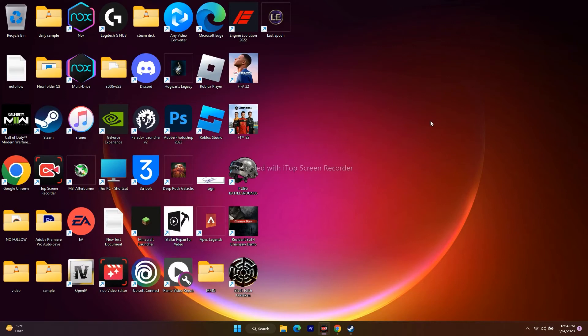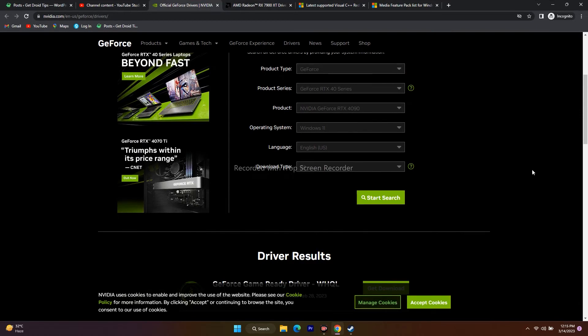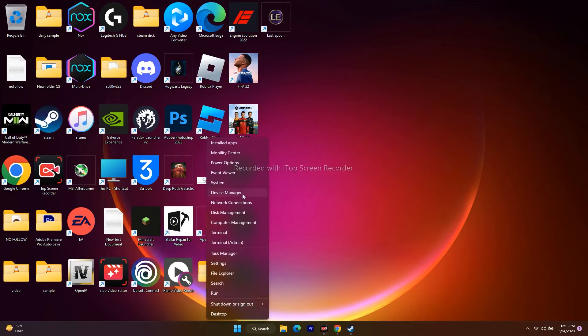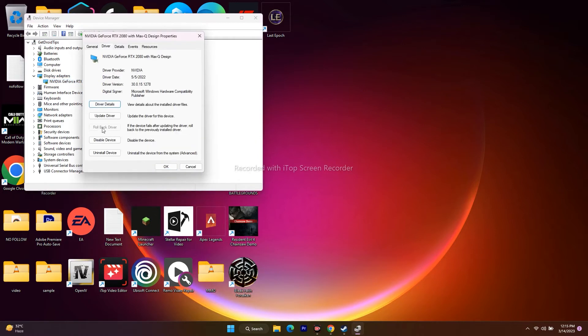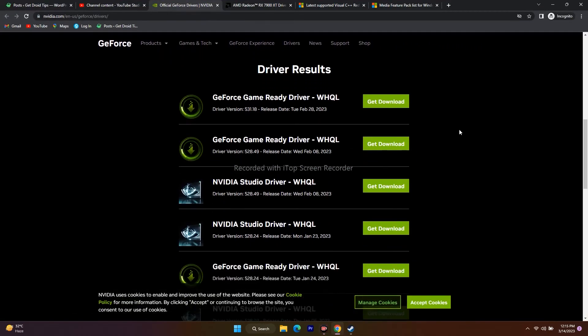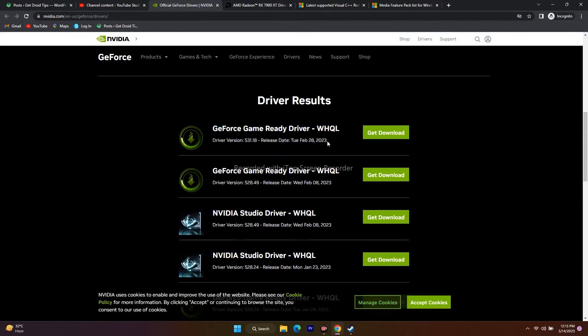For some users, after updating the graphics card to the latest version, the issue became more severe and they couldn't play anything. If that is the case, go to the Start menu, right-click, go to Device Manager, then go to Display Adapters. Select your Nvidia RTX card, go to Properties, then Driver, and click Roll Back Driver.